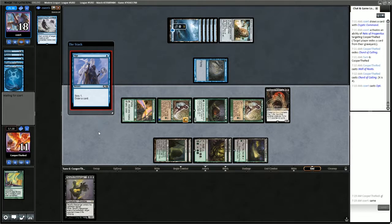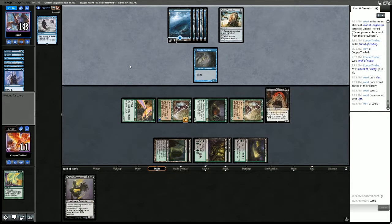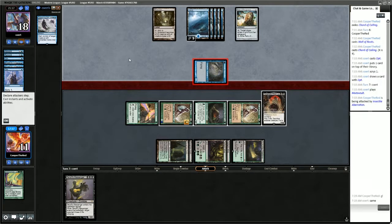We could kill their Insectile Aberration during combat by sacrificing a Bird of Paradise and a Wall of Roots, but that would cut down on our mana. I would like to keep my life total healthy — Yawgmoth does require a bit of life.